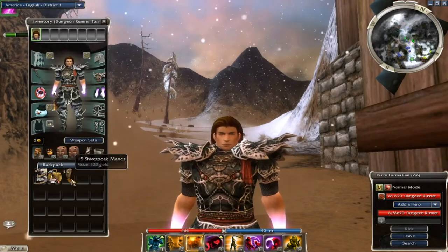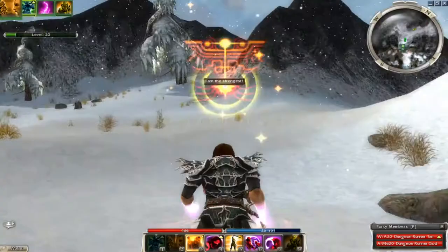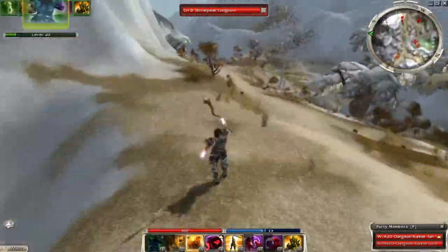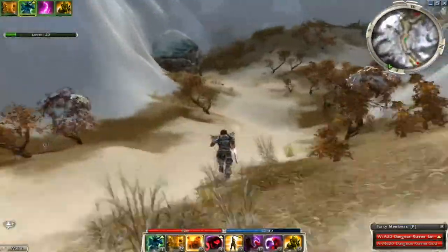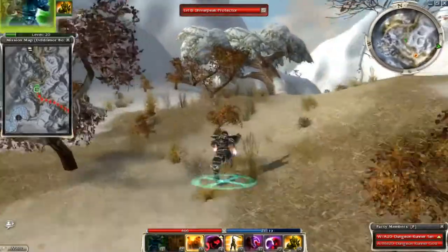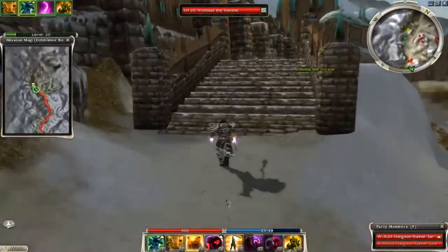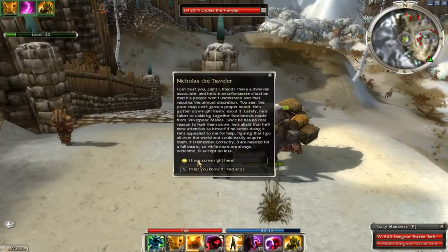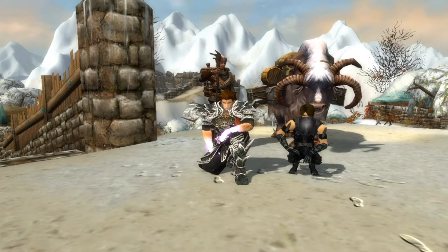Once you have your 15 Shiver Peak Manes, come over to Beacon's Perch and go into Delvermore Bowl. Run right up through here — there's where Nick is. It's a really easy run and straightforward; you don't really need heals or anything because the Shiver Peaks don't do that much damage since they're only level eight. You don't need Shadow Form or anything — you basically just run through here. They never crippled me or knocked me down, so it's very easy. Just talk to Nicholas and give him all 15.